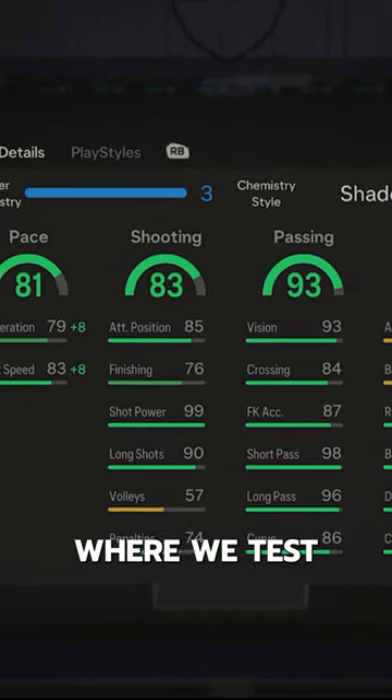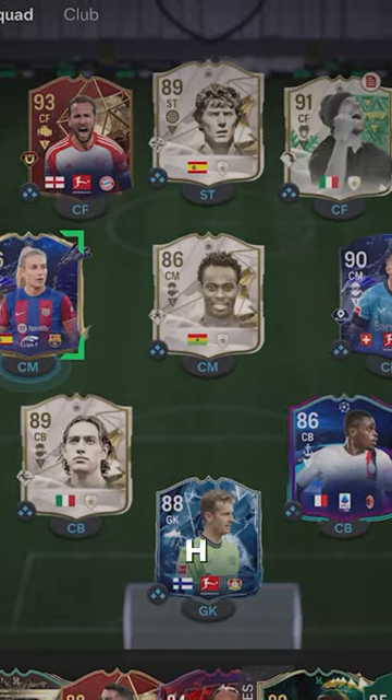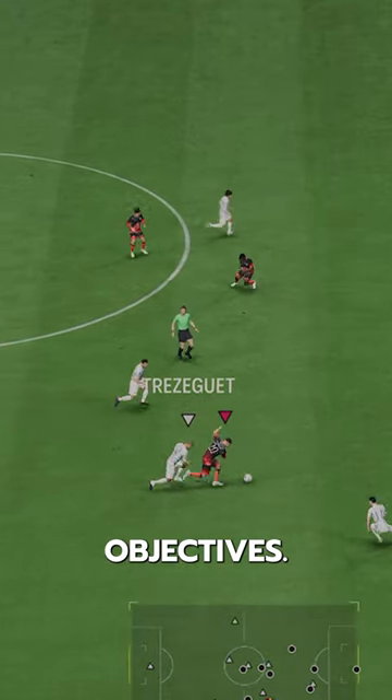Welcome to Baller or Bust, where we test FIFA cards so you don't have to. We've got Team of the Year H.M. Granit Xhaka. We acquired him for free via Objectives.